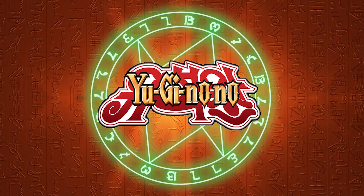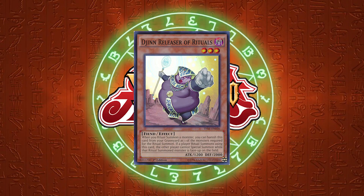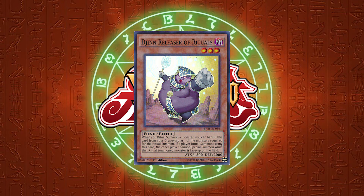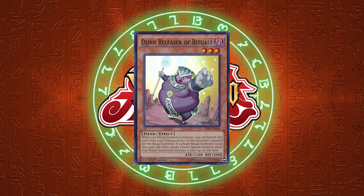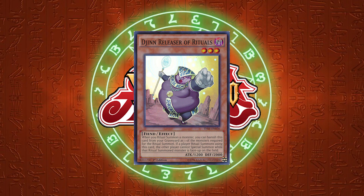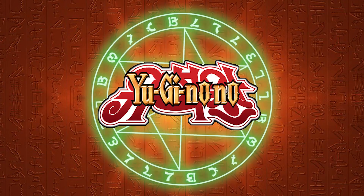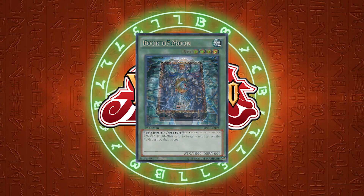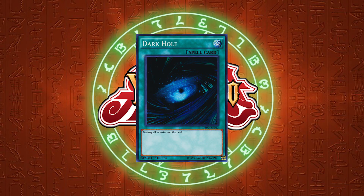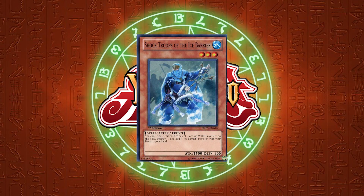Before we get to the deck profiles, I want to put major emphasis on one thing in this format: the Jinlock. The Jinlock is made with Djinn Releaser of Rituals and keeps your opponent from special summoning monsters. The Jinlock was format-defining because Necroz could make the lock with ease and also maintain it using their ritual monsters for protection. This made outing the lock difficult at times, but it was crucial to main deck outs to it. Popular card choices to out the Jinlock were Exiled Force, Book of Moon, Book of Eclipse, Raigeki, and Darkhole. But as the format went on, players got more and more creative with their Djinn outs, playing cards like Bull Blader and even Shock Troops of the Ice Barrier.